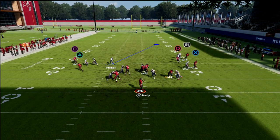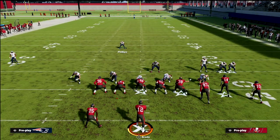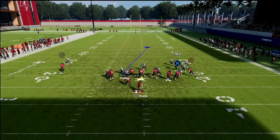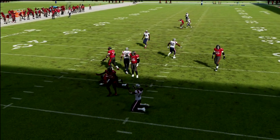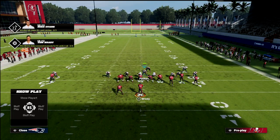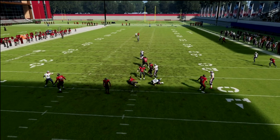Just stand right here and boom, it's coming in. You might be thinking, well, what happens if the running back blocks? If the running back blocks, you can simply contain rush. What you'll typically see is that the running back can sometimes pick up that linebacker through the gap. But if you want to be more consistent when the running back blocks, stand right here. Sometimes you'll still get pressure in, but by and large, if they block a running back, it's going to be picked up.